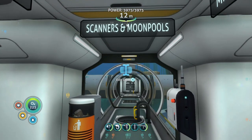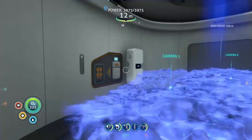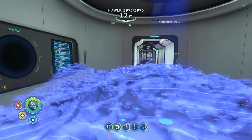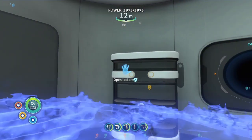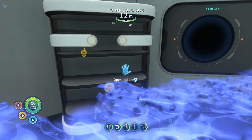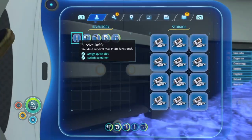The final area is scanners and moon pools — I already showed the moon pool at the start. This is the scanner area: basically two scanner rooms. One has range upgrades on all slots and the other has speed upgrades, for more versatility. There's also a locker with loads of metal salvage here — I think the purpose is to give it to stalkers so they chew it, then I can use the scanner room to look for the stalker teeth they drop. Stalker teeth are surprisingly rare and hard to find.